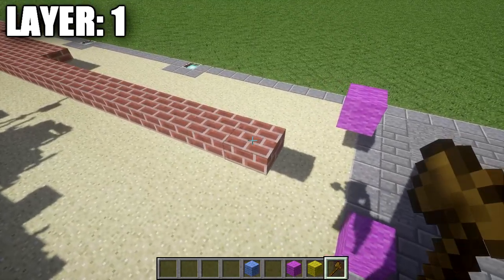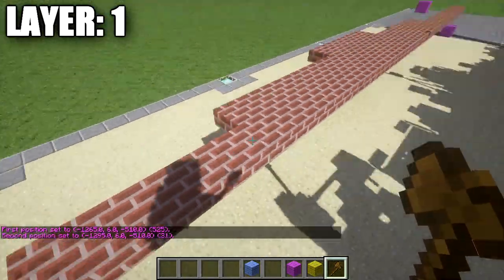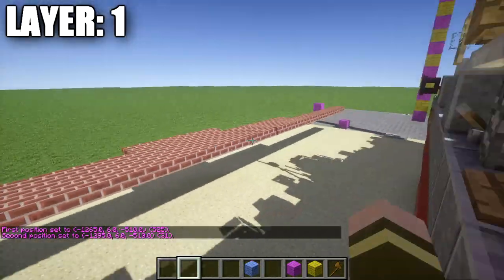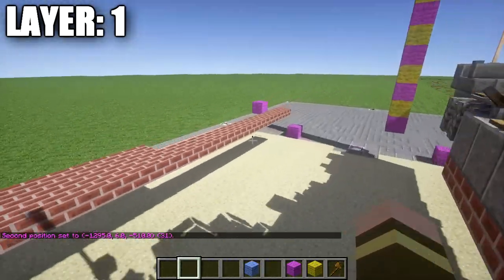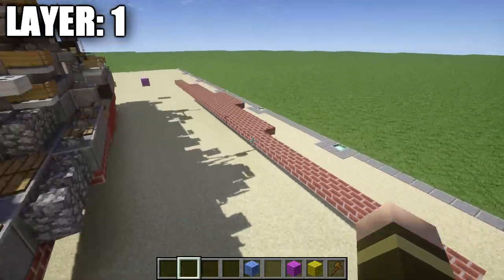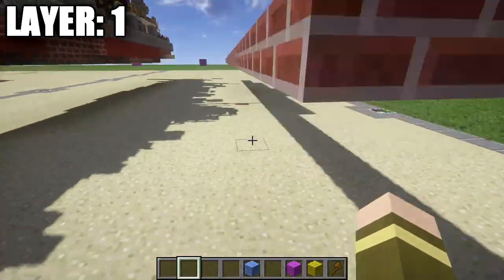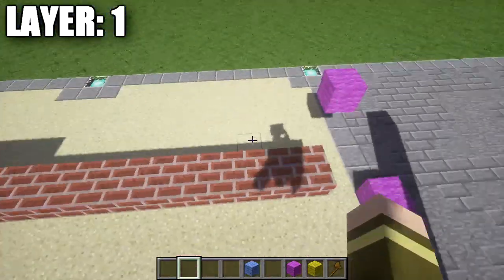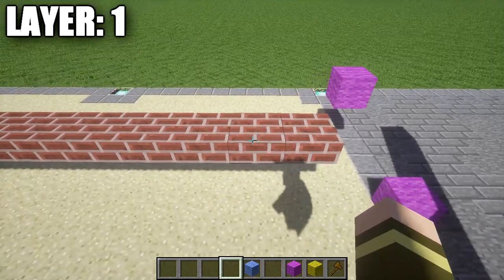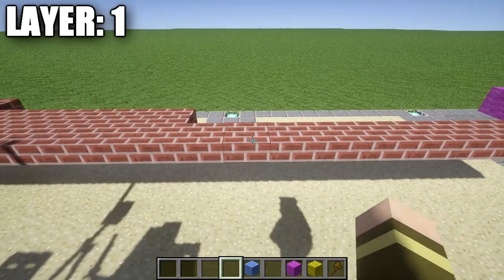Once we have that figured out, we're going to place down a row of 31 brick top slabs. This is going to be the very centerline of your ship, going all the way from front to back. Our front is going to be up here — decide what side you want to be the bow and work back from that. We're going to have the bow up here in the front, so go ahead and count out one through ten brick top slabs.